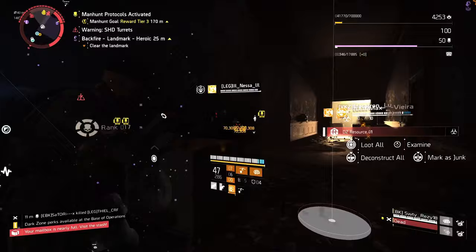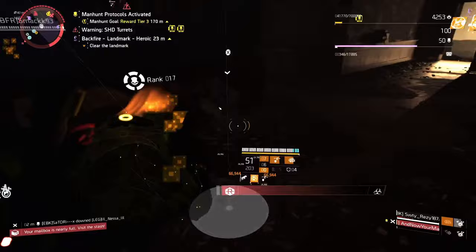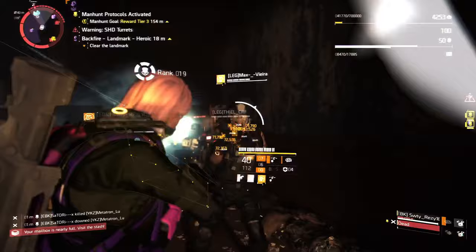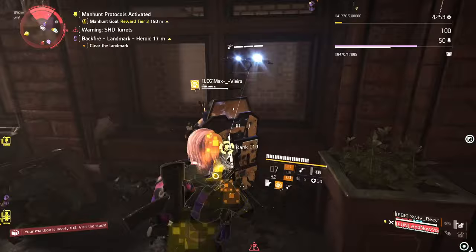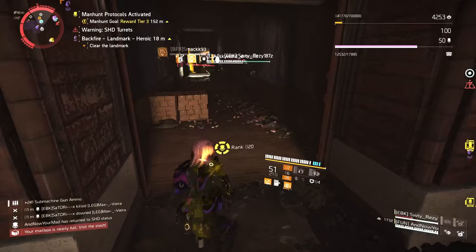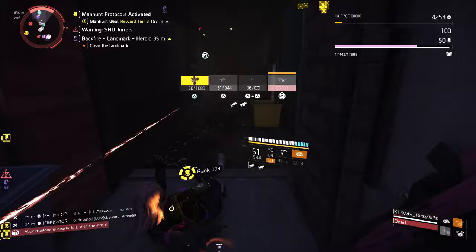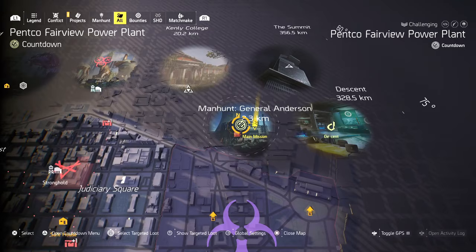The projects loot pool can vary depending on the specific projects being completed, as well as factors such as player level, progression, and difficulty settings. Some projects offer rewards tailored to specific gear slots or weapon types, while others focus on resources or crafting materials. Importantly, some projects reward you with exclusive exotics upon completion. For example, to get the Regulus exotic pistol, you need to complete the Operation Iron Horse raid and then complete an assigned project afterward. For the most part, everything you need to perform well in endgame can be farmed in the general loot pool.